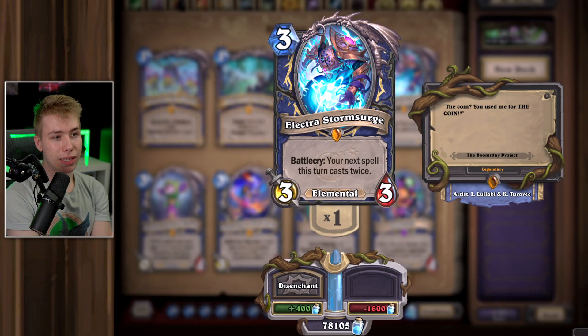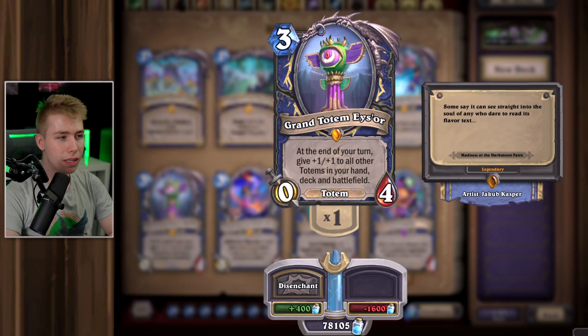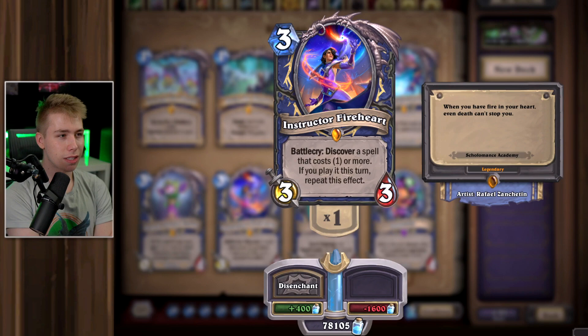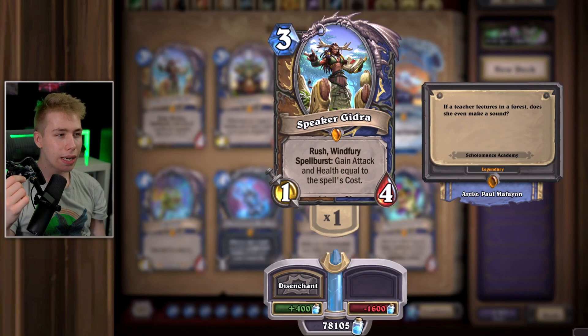Electra Stormsurge — pretty bad. She was alright in a Reno Shaman deck, but what spell would you like to have twice? Maybe Healing Rain? Just play a different spell. This card doesn't seem useful — alright but not necessary. If you play Odd Shaman summoning totems with your hero power, maybe you want to play it. Instructor Fireheart — funny card, people like her. She looks like the evil girl from The Boys season 2. Doesn't really do much. Lady Vashj — like most primes, can make your deck better but in most cases doesn't do that much. I wouldn't play this card in my deck honestly.